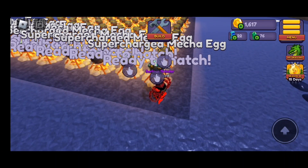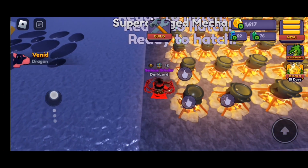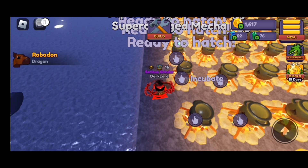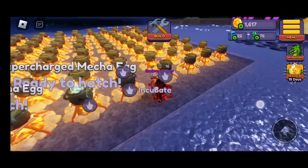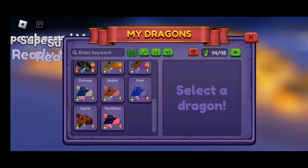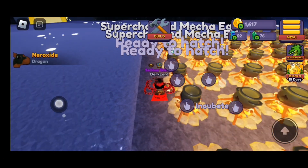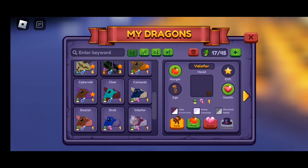Let's start hatching. First egg — Sirenid. Genid. Radadon. Genid. Oh my god, we got the Robodon! That was the fourth egg! No way, we just got the Robodon! That's so cool. Hero. Nid. Nero. Oh my god, we just got the Robodon out of those eggs — Robodon and Cybernid!